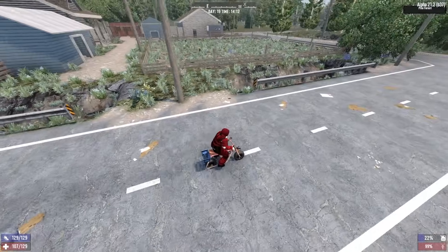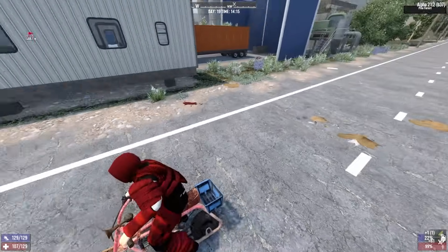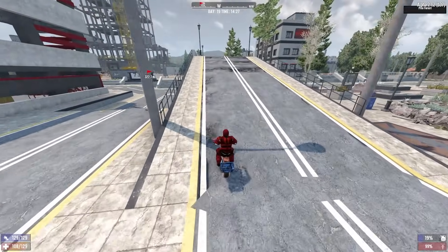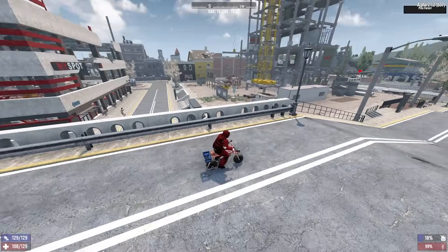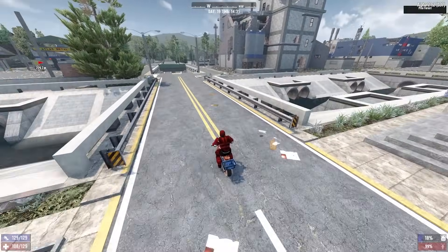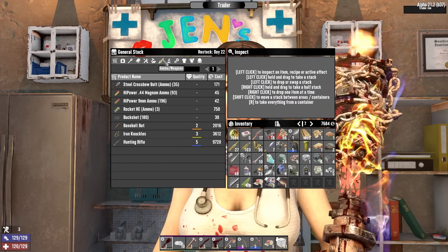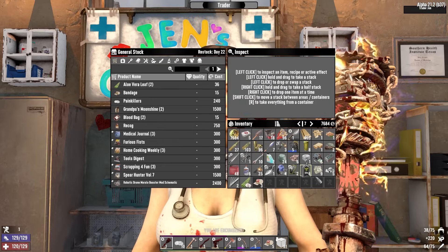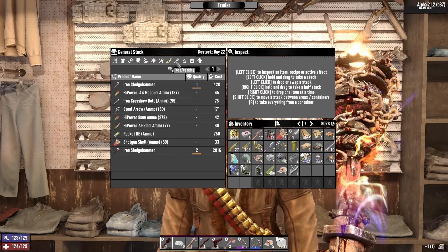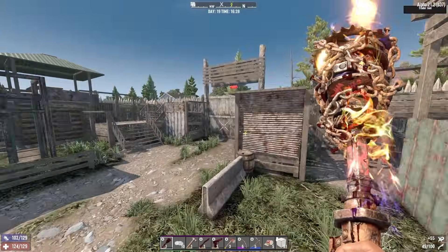I'm going to head back to base and drop some stuff off. I might check Trader Gens on the way back because I wanted to buy some steel for the pump action shotgun I was going to make, and more importantly I should get enough steel to make the motorcycle. Also the traders reset today so they might have some vehicle magazines for me. Joel has a shotgun weekly but no vehicle magazines and no steel — that's mildly annoying. We can't make the motorcycle just yet anyway so I won't worry too much.